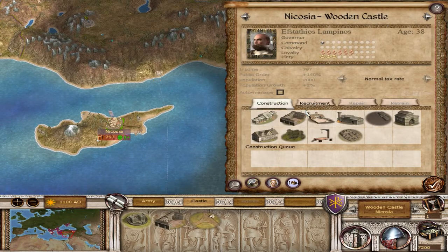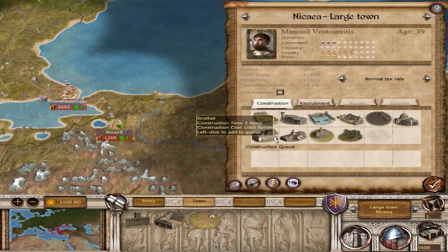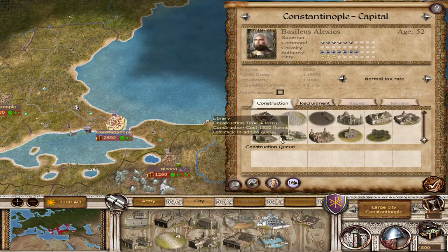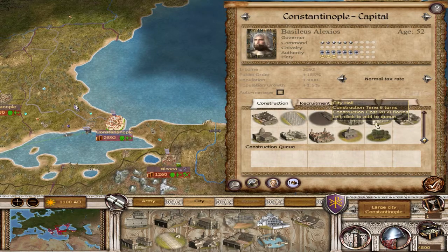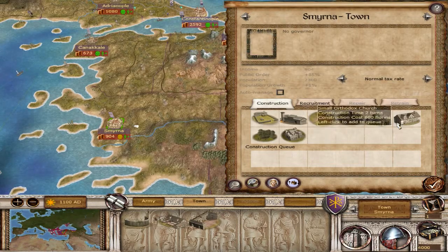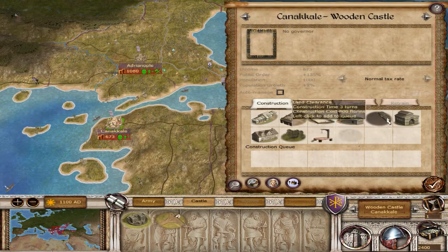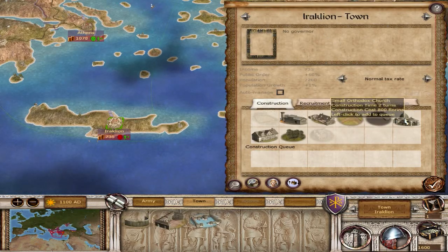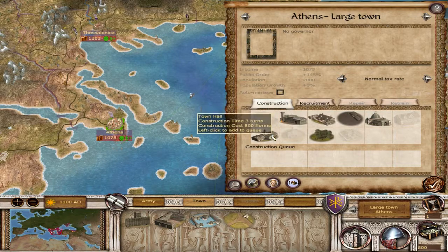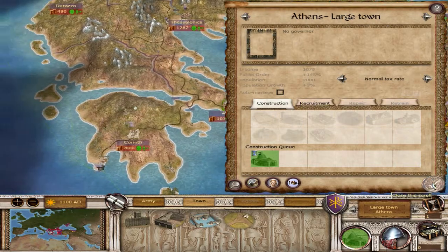Nicosia here is in Cyprus, way all by its lonesome. We will build another chapel, and this is going to be a pretty boring turn as far as building goes — I'm just going to be building smaller Orthodox chapels and churches for the most part. Back to the capital — it looks like Arachlion needs to decrease taxes as well; they are not very happy. That is the last of my money for this turn, so I ended with Athens.